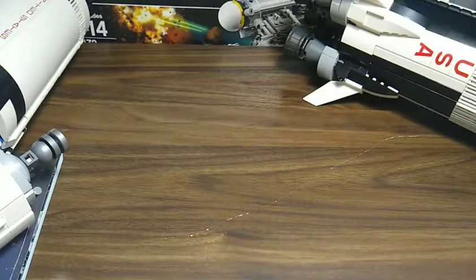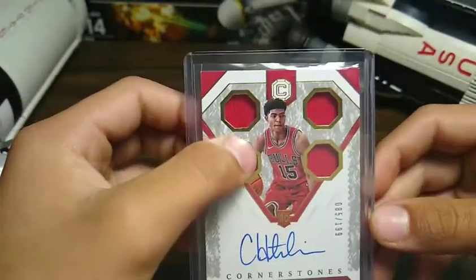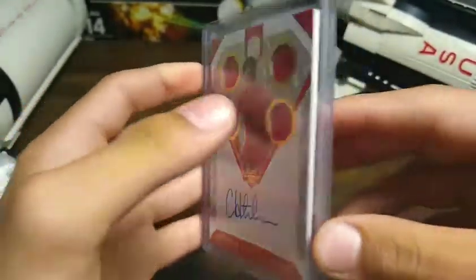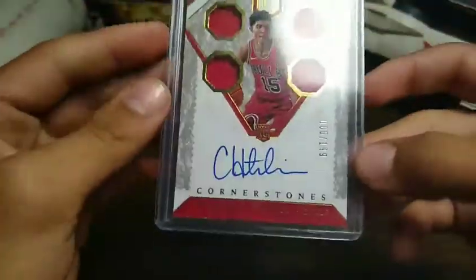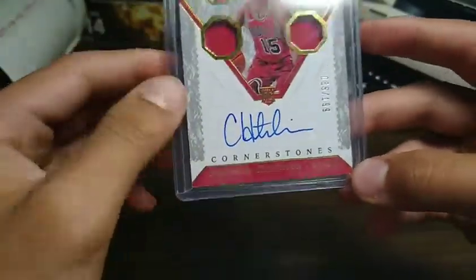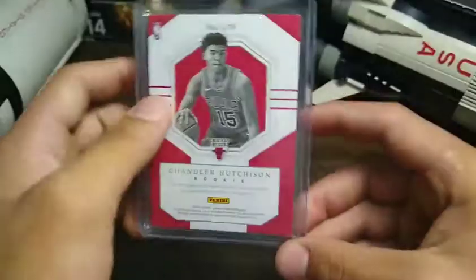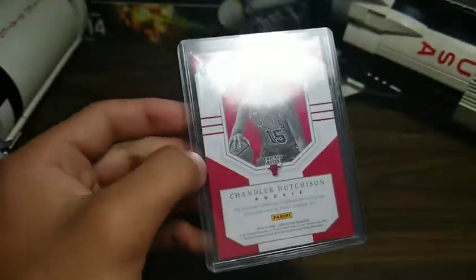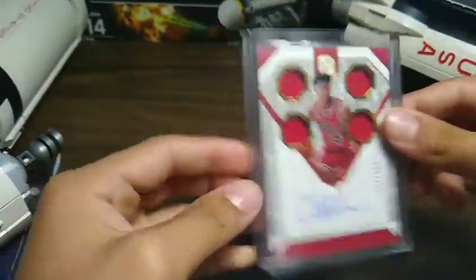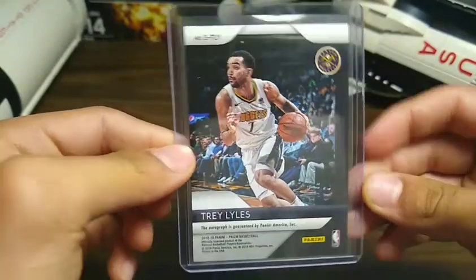Next up we have a Cornerstone Chandler Hutchinson for the Bulls. We have a quadruple patch — I'm pretty sure it's all the same patch just spaced out differently. This is 85 of 199. It's a great on-card autograph — I like that autograph a lot. On the back we have number 170 out of Cornerstone; this is a rookie card from Panini.